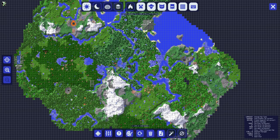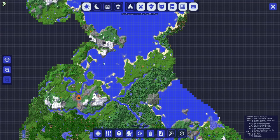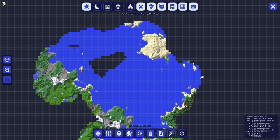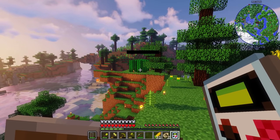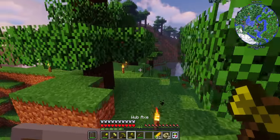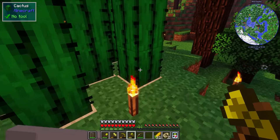I did find a large body of water, so I figured I would start looking for a water temple. And eventually I found one. But I also found a bit of a desert, so I grabbed some cactus while I was there. I need to harvest that up so I can have some cactus green for coloring things if I need it.